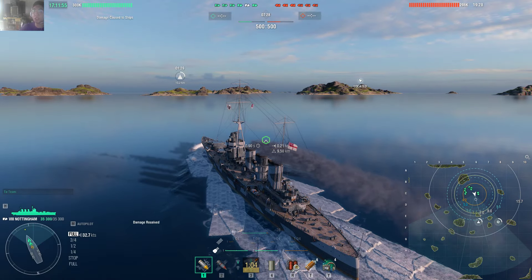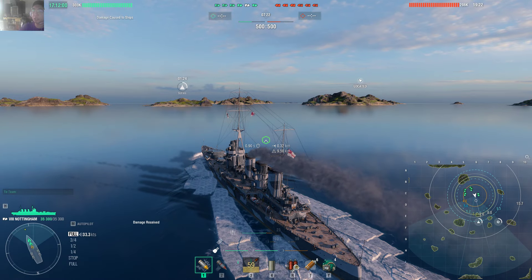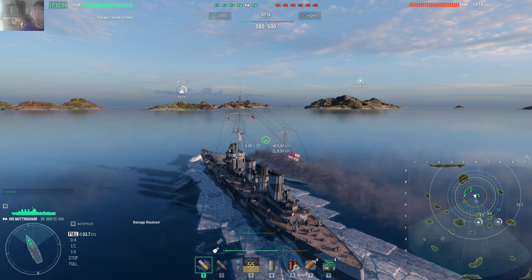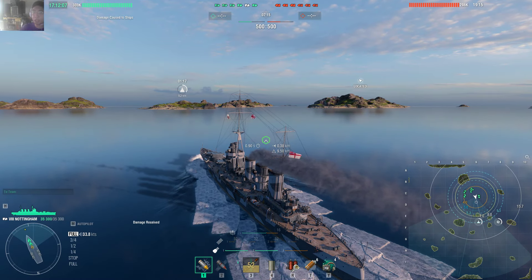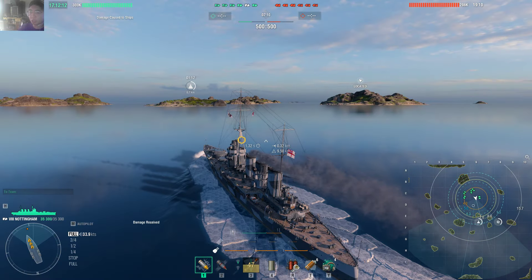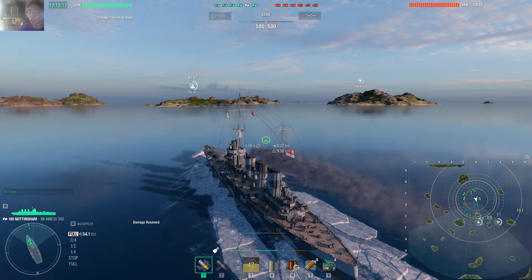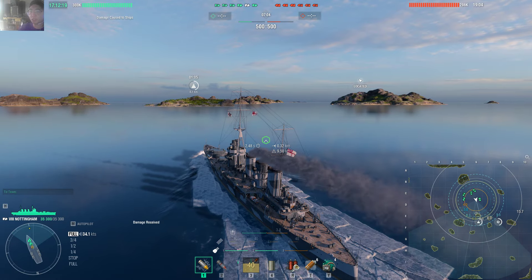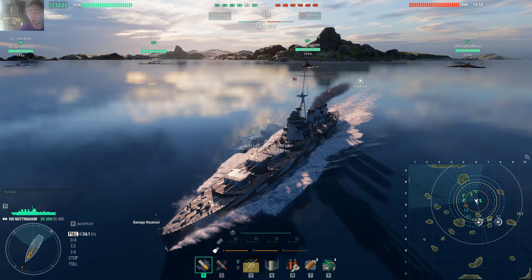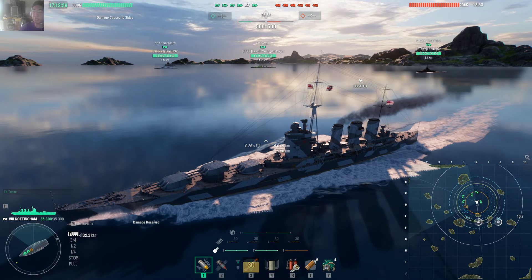Nottingham is named after the city of Nottingham, located in England, UK. The design is based on a 1920s hypothetical ship from research materials — the ship was never actually laid down, but was a design concept developed by the British admiral team. Nottingham draws inspiration from the Town class cruisers, like Devonshire in the game.